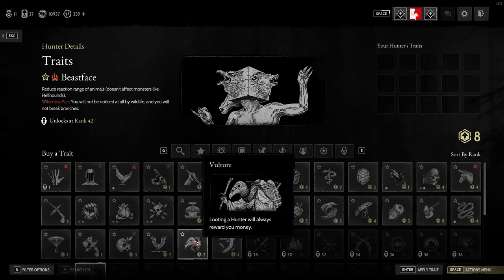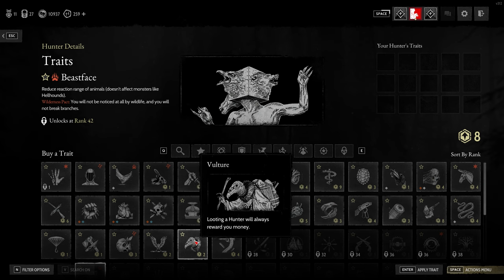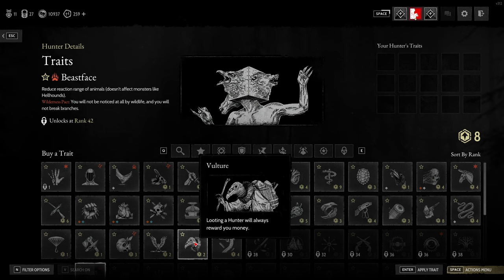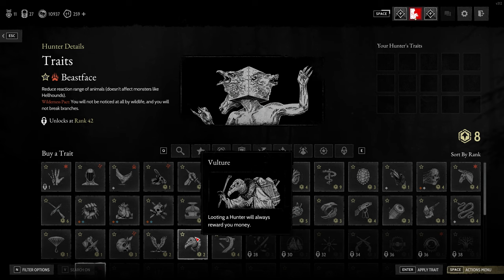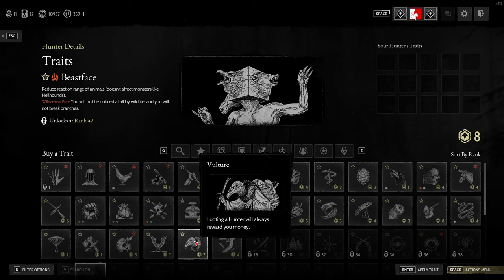The next one will be Vulture. I recommend this if you're low on money. The old way Vulture used to work was that if you had it, you could loot any hunter as long as you had space in your inventory. Now everybody can loot every hunter by default, but with Vulture you're guaranteed to always get a reward of money, so you can just keep stacking up money by looting all the dead hunters.